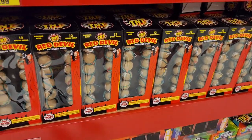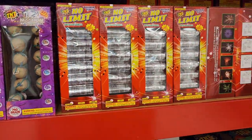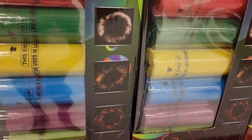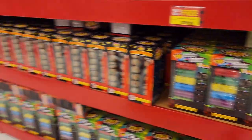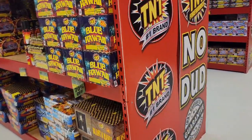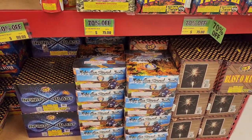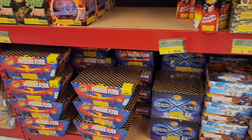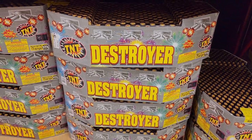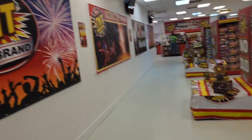Over here we got the Red Devil artillery ball shells. No Limit canister shells. Mood Ring — this should be a good one since they break in donut shapes, portal rings. Over here we got some mini artillery shells. And over here we got some more cakes. Here is Hit the Road Jack — a nice 49-shot cake by Brothers. We got a mega cake here, Destroyer, shaped like a ship. And they got display videos going on so you can see what you're actually buying.